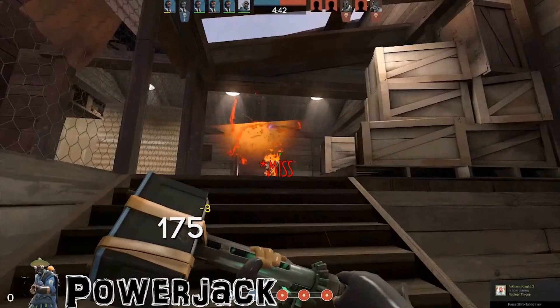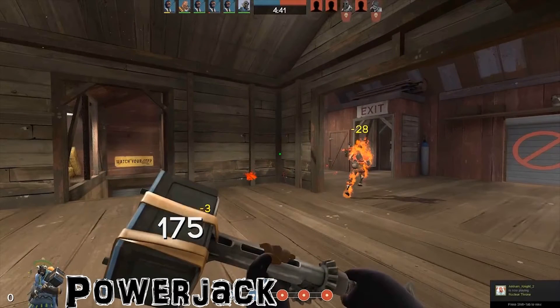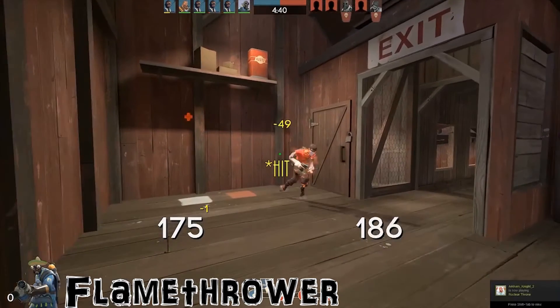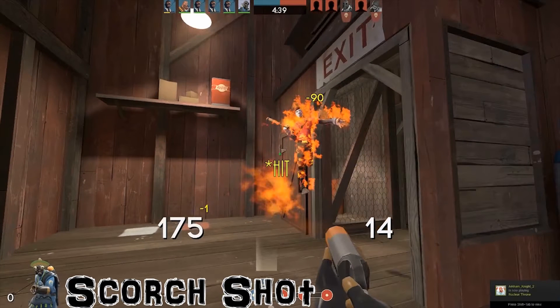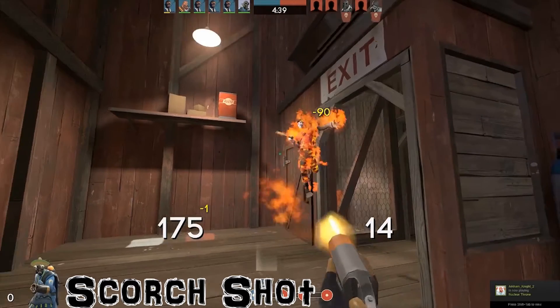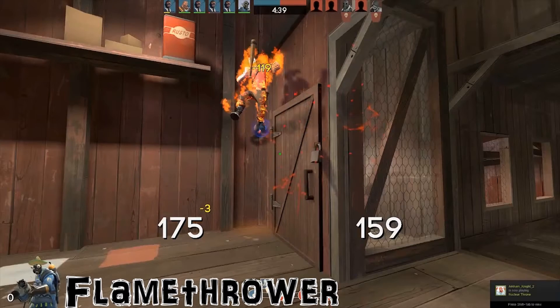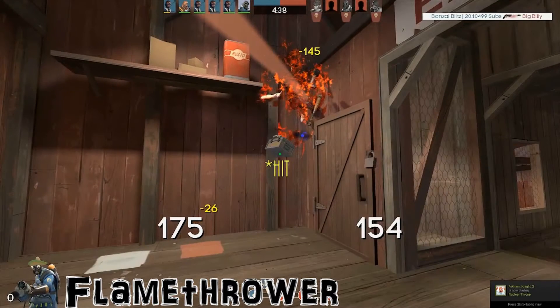Returning to the play — I chased the scout up the stairs, but I missed my next flare. The scout could have lived if he had just run out and away, but he ran straight into the corner. I know his position and I know he's going to be trapped, so I need to handle this situation smartly or else he could slip away. I keep him trapped using my airblast after I douse him in flames, then pull out my flare gun and shoot at the corner he's wedged in. I pull my flamethrower back out and flame him down. He's dead.